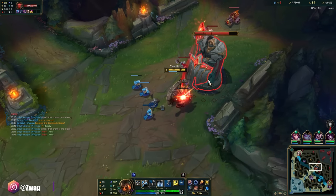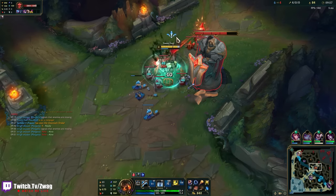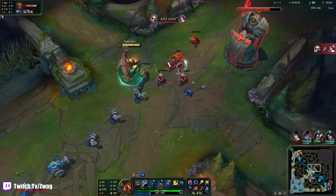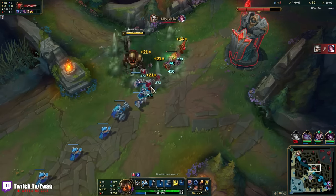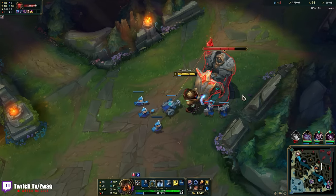This is really good versus squishy champs. You're not the greatest against tanks, but if you're against a tank, you probably want to just switch to bruiser Nautilus and get like a Demonic and burn them. Bruiser Nautilus is really good too — you go Sunfire Demonic and you just stay alive and cook them.